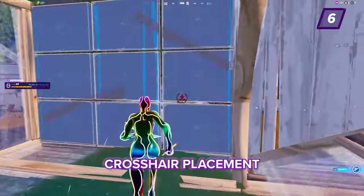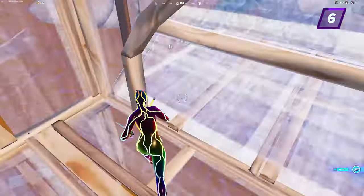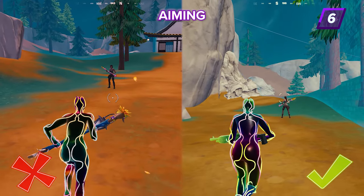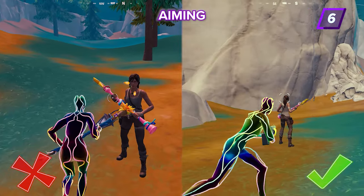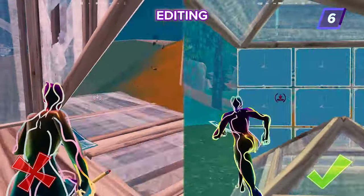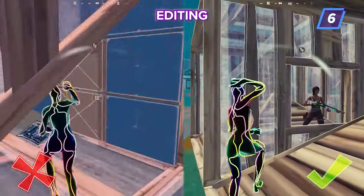Crosshair placement is all about awareness and staying vigilant during movement. You don't want to be moving your crosshair around left and right trying to land a hit on an enemy. Even when you're moving around, your crosshair is always pointing at your opponent and you don't break away or lose sight of them. See how the stability makes it so much easier to edit while staying on the move?